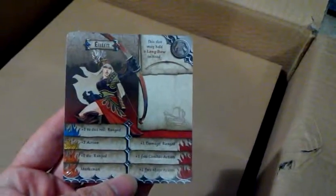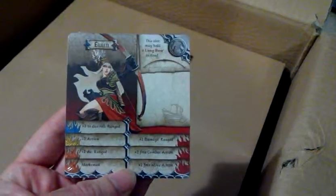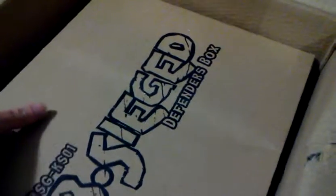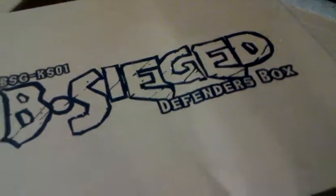Here we have a bunch of Zombicide Black Plague character cards for the base set heroes and also the expansion heroes. And then we have also a big pizza box — the Besiege Defenders box.